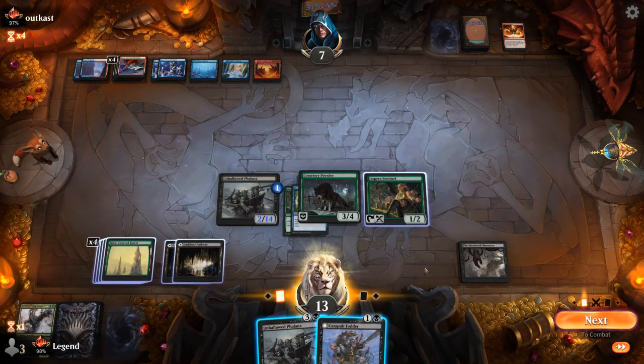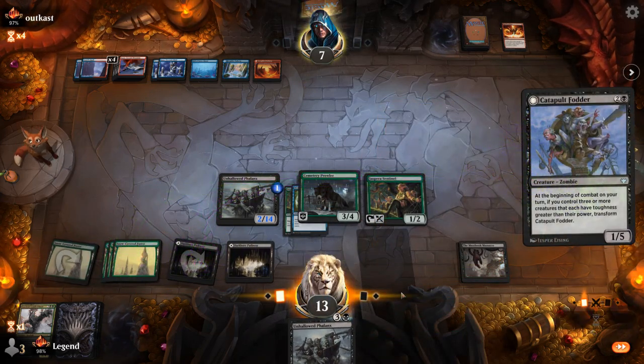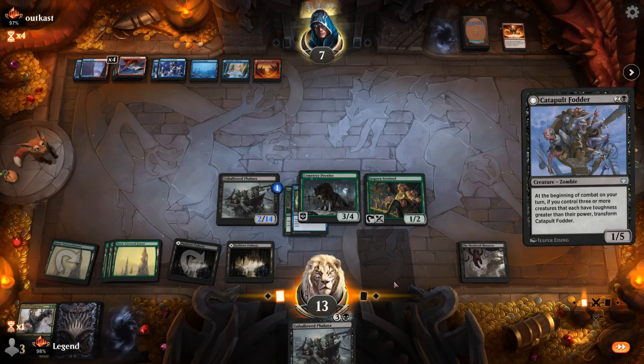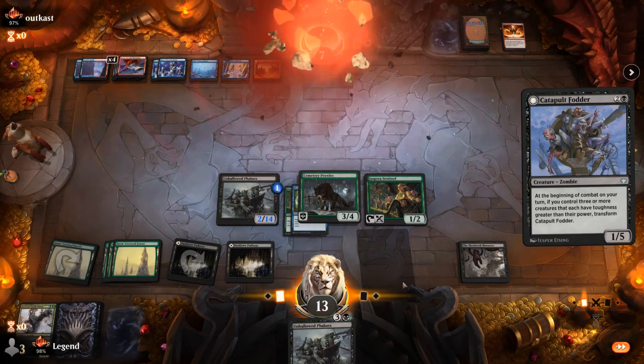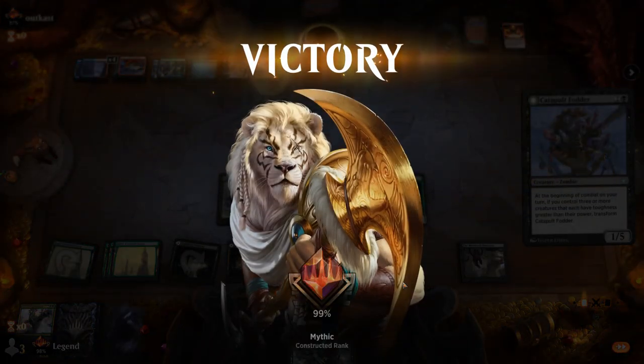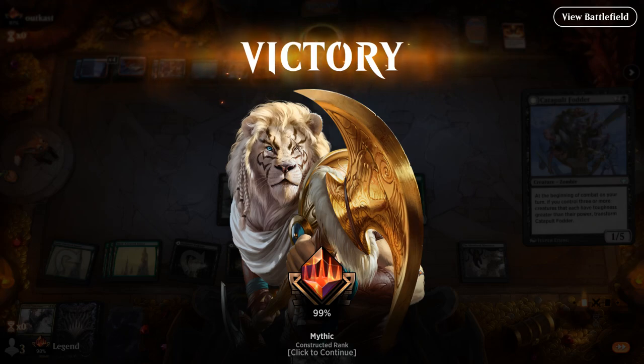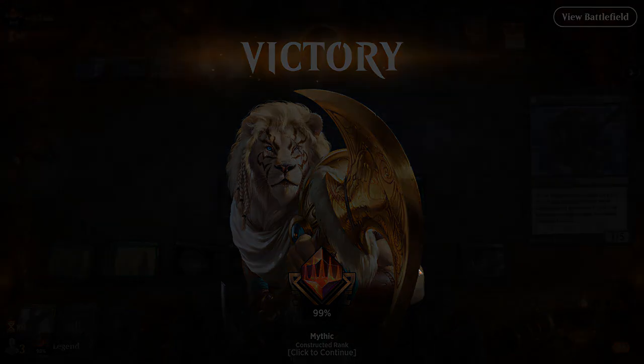A Catapult Captain is also going to do a good job of closing out the game for us. And our opponent concedes. We actually beat the Epiphany combo deck! So maybe this deck is real — we beat two Tier 1 decks with Monogreen and Epiphany Combo, and they both had very reasonable draws. Onto the next one.